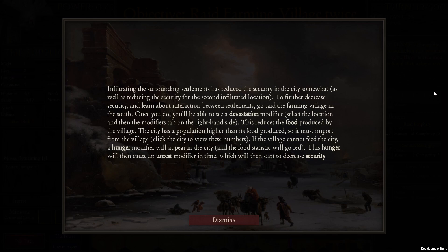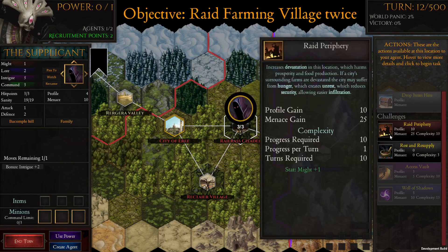Infiltrating the surrounding settlements has reduced security in the city somewhat. We're told to raid the farming village in the south — once we do, we'll see a devastation modifier. The city's population is higher than its food supply so it imports from the village. If the village can't feed the city, a hunger modifier appears, food goes red, and that hunger causes unrest, which then starts to decrease security. So we're destabilizing the region.